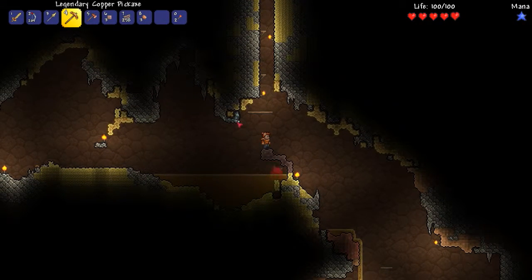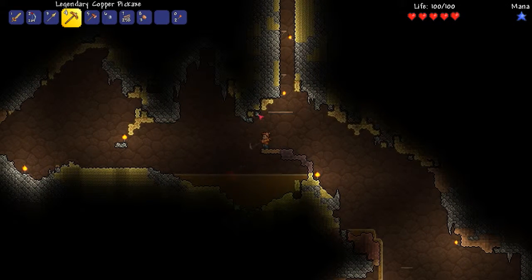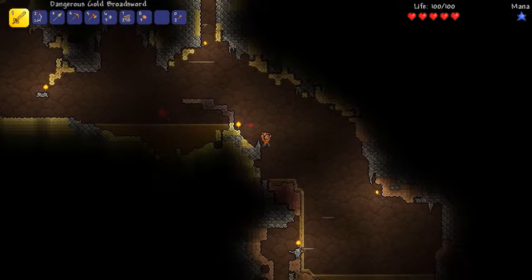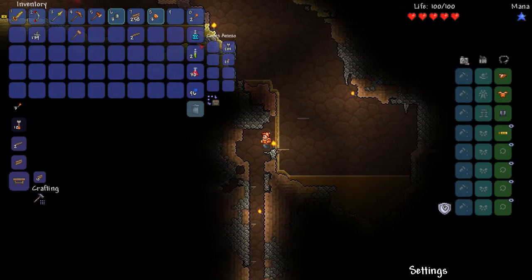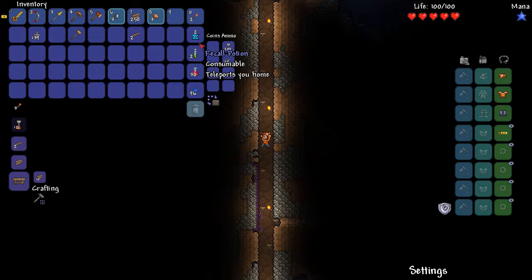I should have brought more dirt with me actually - I think I cleaned out my inventory a little too successfully. I know it doesn't seem like much but every little bit helps. I also have a recall potion which teleports me home, so if I get in trouble down here or get stuck somewhere I can drink this and go back home. It's kind of the one-shot equivalent of the magic mirror.